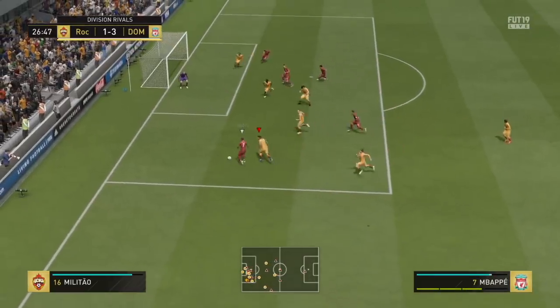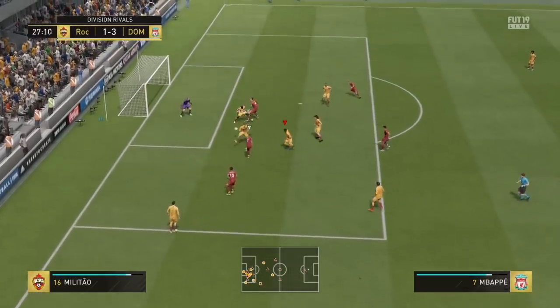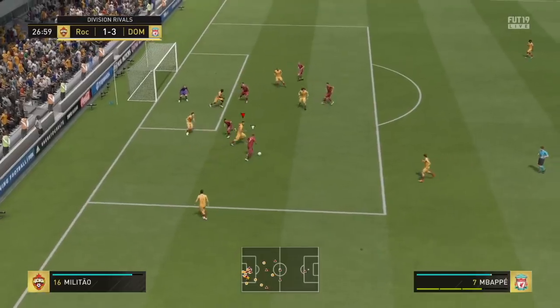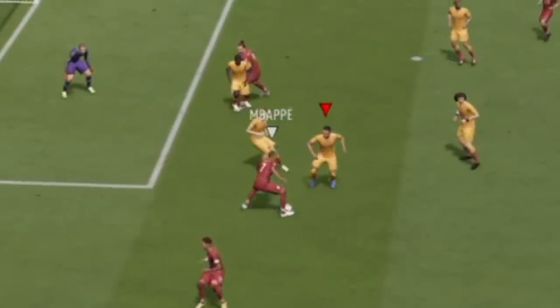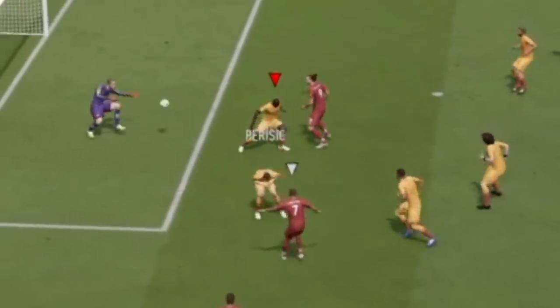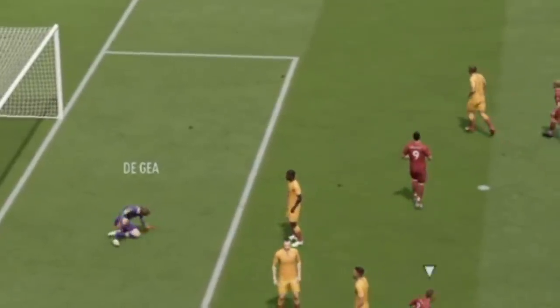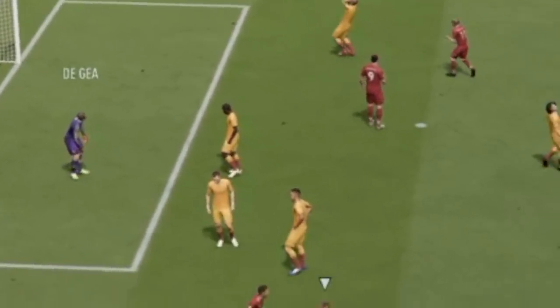In the second clip, Mbappe shows us the improper use of la croquetta. Instead of weaving away from a defender, people can use it to bump into a defender. And because while you do la croquetta, you're exempt from losing possession, you're exempt from your player losing balance excessively. My defender gets out of the way as he gets pushed away from the croquetta, and he ends up with the ball. He shoots through my legs after the improper use of la croquetta.